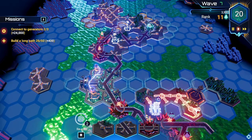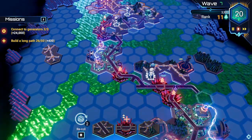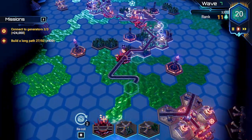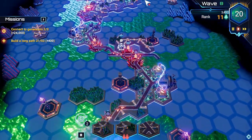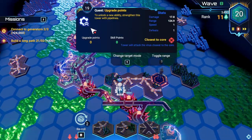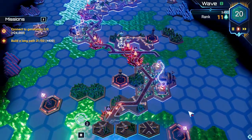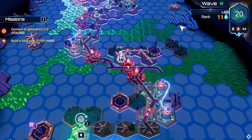Another distinction between Hex Escape and other tower defense games lies in the objectives. Most levels don't have the player trying to survive a set number of waves, but instead have other objectives such as building lanes to specific areas or powering up towers to a certain degree. While this does add some diversity to the gameplay, it also complicates things, especially if you're used to more conventional tower defense objectives.